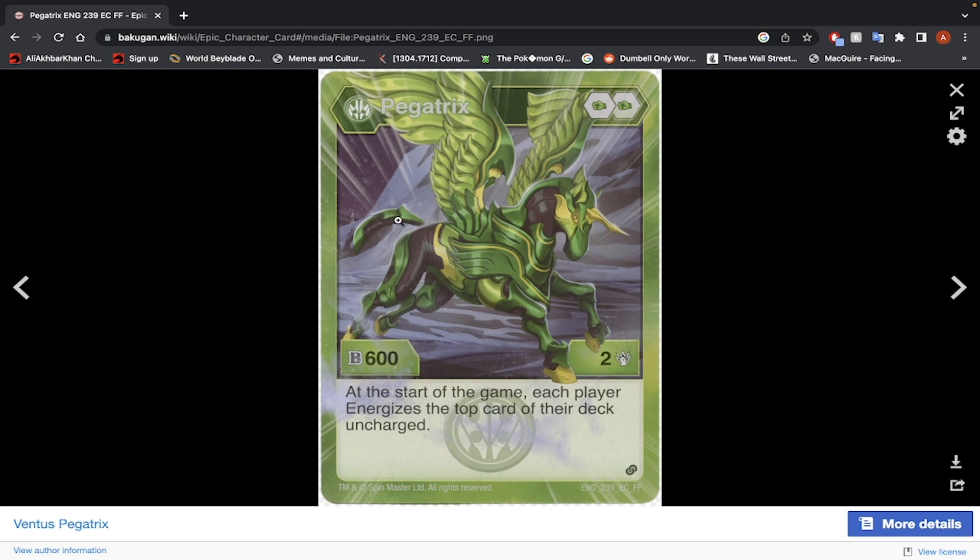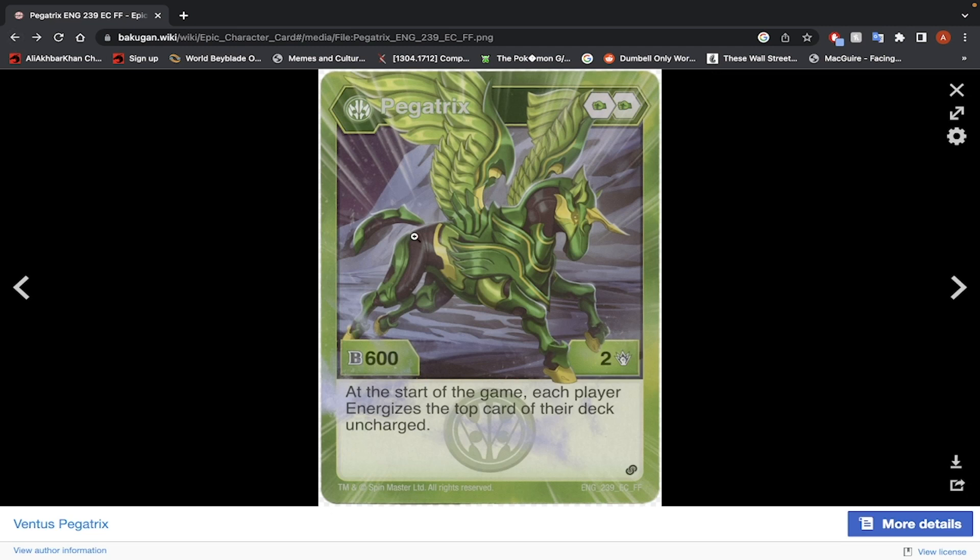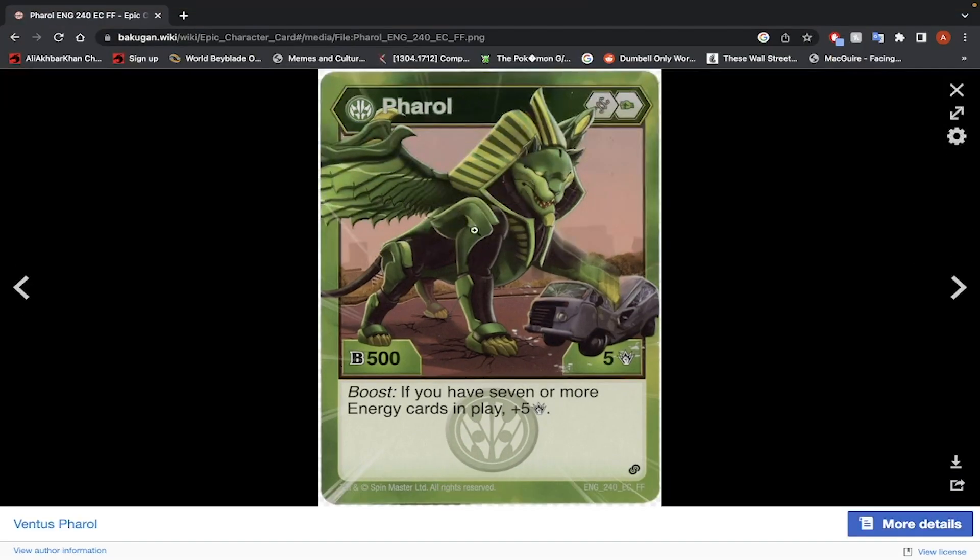Ventus Feral — Helix Core and Green Fist, 500 B-Power, 5 damage. If you have 7 or more energy cards in play, you get 5 more damage. So on the minus-200 B-Power plus-5-damage Helix Core, you're at 10 damage minimum for a highest-damage-wins play. If you have 7 or more energy cards — for Ventus with a boosting deck, that probably won't take too long. 15 damage is very good. I would play around with this Bakugan — I'd use it.